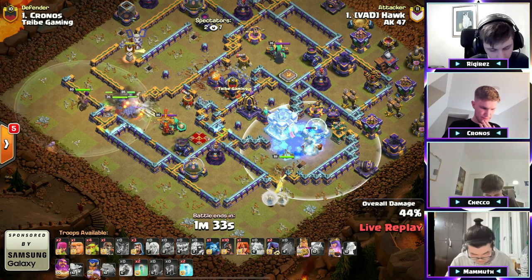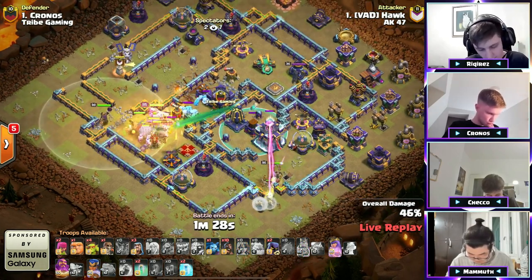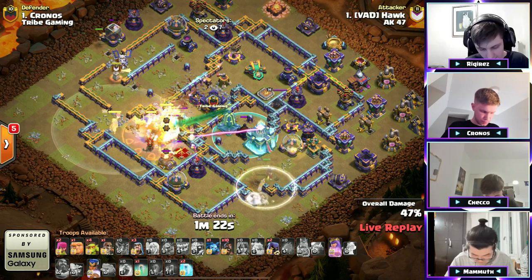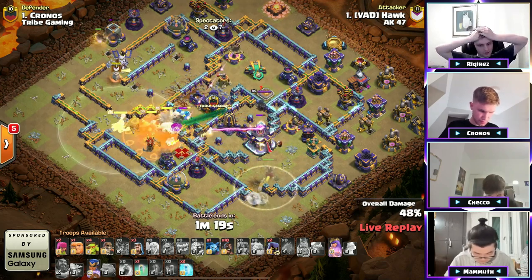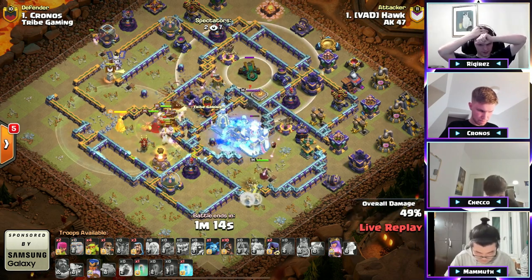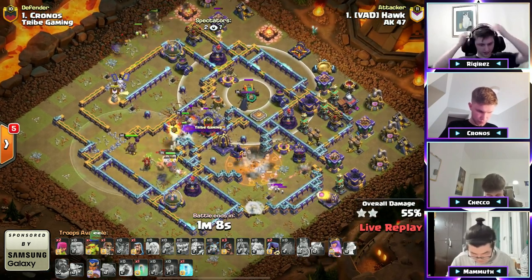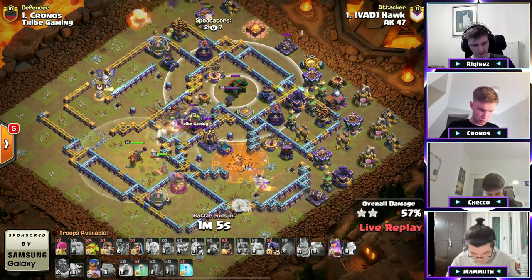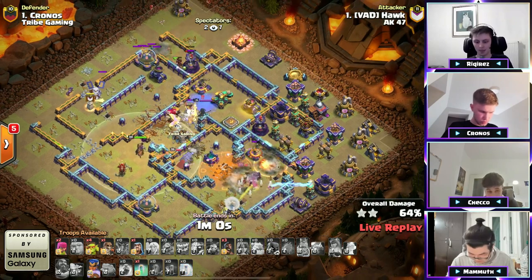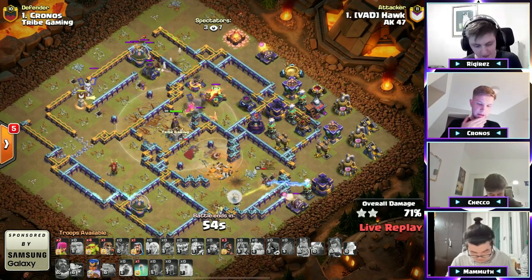There's the wall break — it opens the wall! He's going to smash his way through, but the Single locks onto the Queen. He freezes the Town Hall, freezes the Single. Headhunter — World Champions pulling out the CC of triple Ice Golems. The Invisibility Spell activates, pops that Warden ability through the Poison. Now he's pathing directly through the core because of the offset Earthquakes, straight into the middle to the Scattershot at the back. Town Hall is going down with that Queen and her ability, and here come the Hogs to the top side.